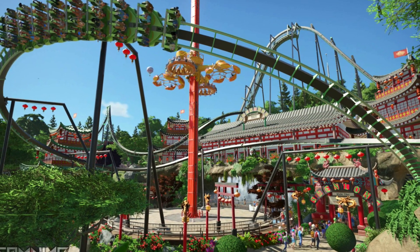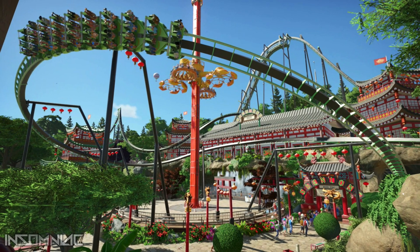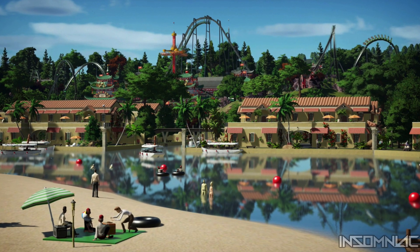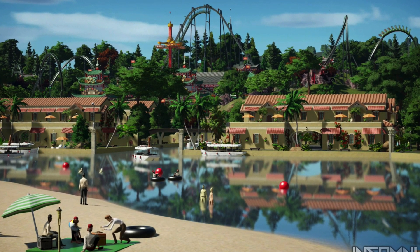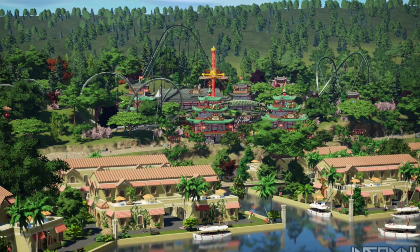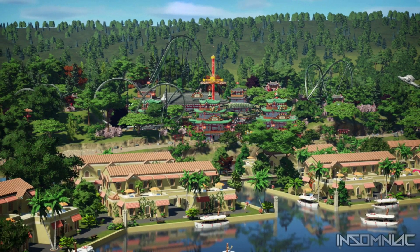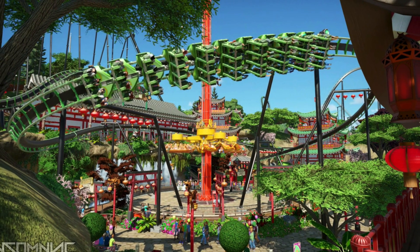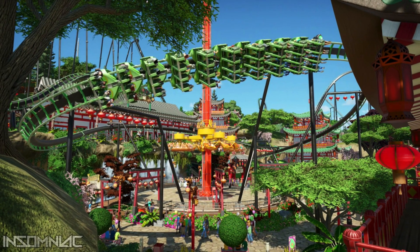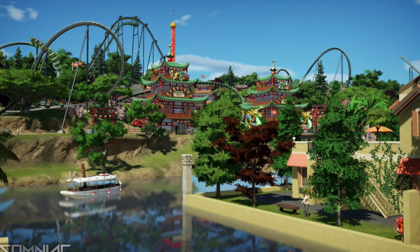I don't know which area I'm going to like the most — they're each so unique and different. It definitely looks like the Rival inverted coaster. The views are just insane. What's crazy too is this has only taken Insomniac a couple of months. We've only got three images left, so I really appreciate you guys watching and sticking around. Make sure to go check out Insomniac's channel for updates about the release of his park. If you enjoyed this video, make sure to hit that like button and subscribe to stay up to date with more content from M&J Games. Thank you so much and I hope you have a wonderful rest of your day.